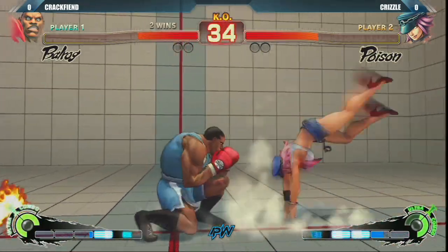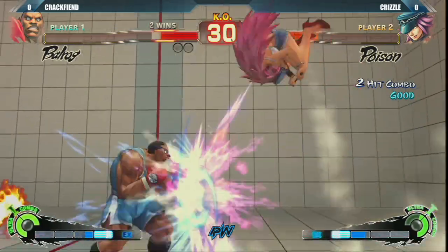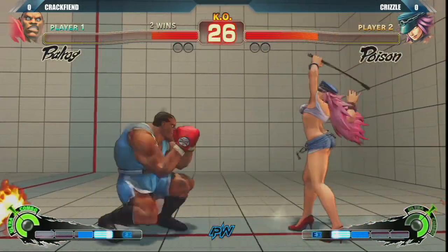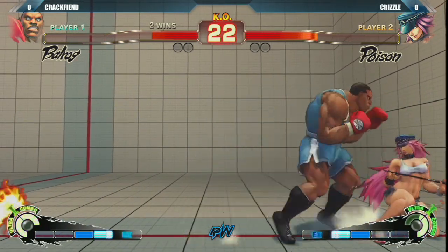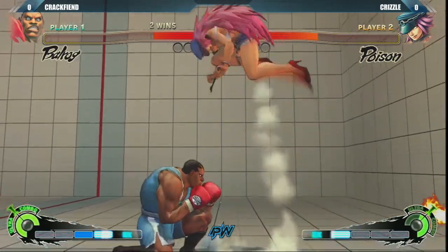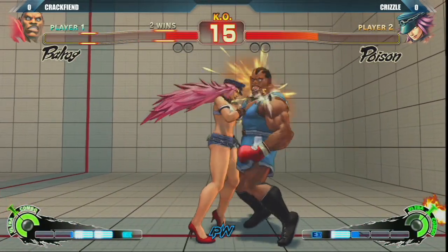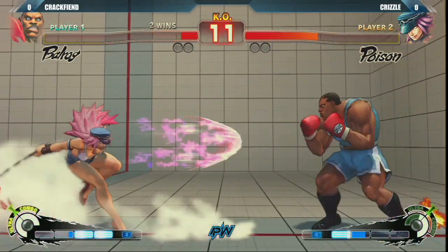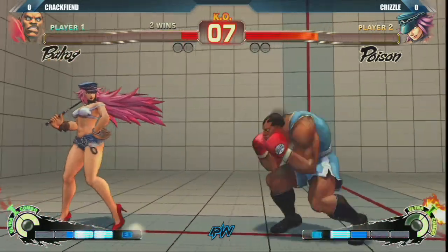The cool thing about it is you can just do it without throwing another button out, and you can follow it up with a low jab or low forward into a combo after that. I haven't seen a lot of Poison players do that yet. It creates a lot of really cool frame trap opportunities because it's somewhat safe on frames as well — not completely safe, but for the right range you can pretty much toss it out most of the time. And it really looks a lot like her overhead too.